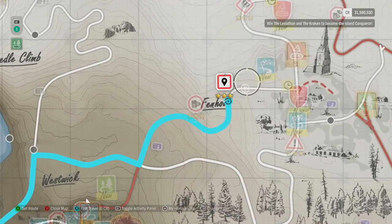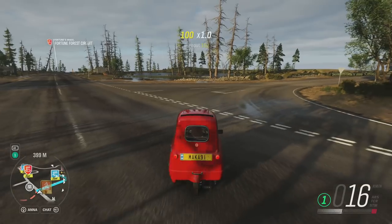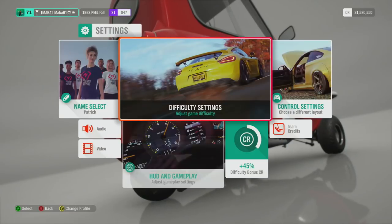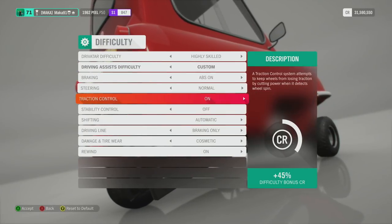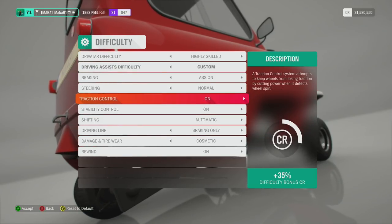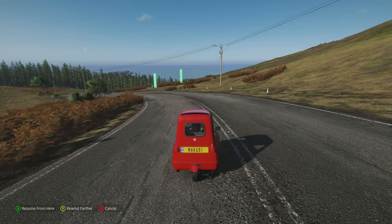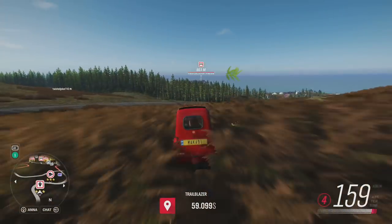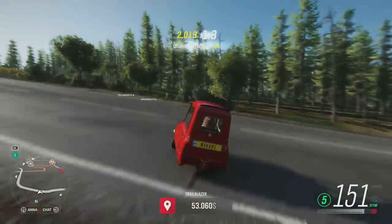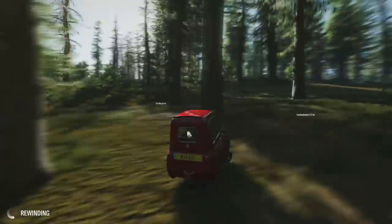Now what we're going to do is get a little bit of a running start from the side of the road here. Before we get started, I would absolutely recommend putting on traction control and stability control — without these two things, this car can be very difficult to keep straight. I'm going to be using automatic, but if you're having trouble with it spinning out, you might have better luck going into manual and keeping it in a very high gear. Keeping it in a high gear will basically reduce wheel spin, making it a little bit easier to keep it straight, although it might be harder to gain speed through the actual Trailblaze.